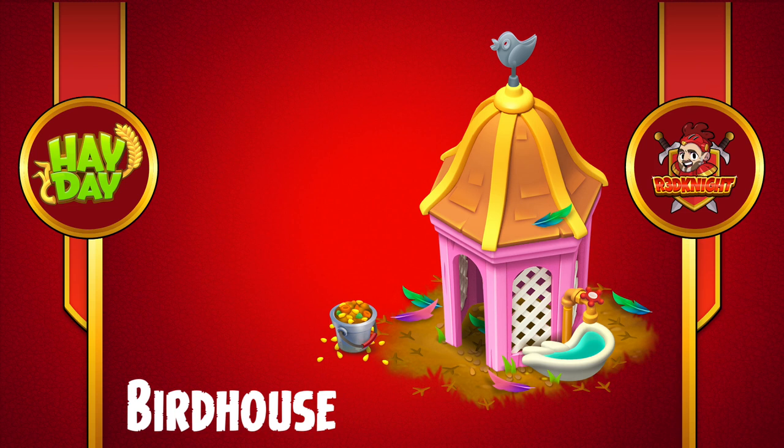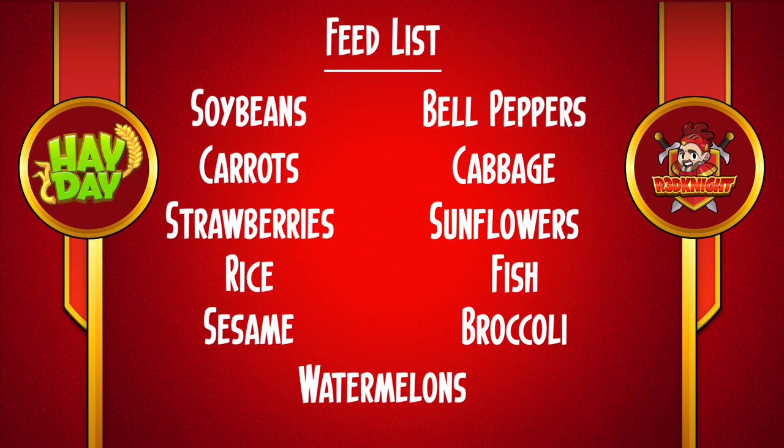Now, the key thing is, what do we need to feed them? The feed list in this case is rather extensive. You do not have to collect all of these items — you can pick and choose. So if you want to use rice, use rice. If you want to use cabbage, use cabbage. If you want to use fish, use fish. You can select from any of these items on the feed list for feeding the peacocks.